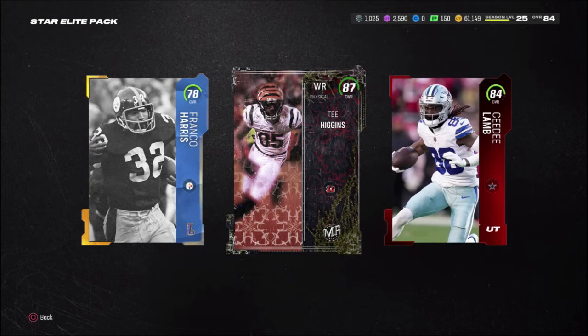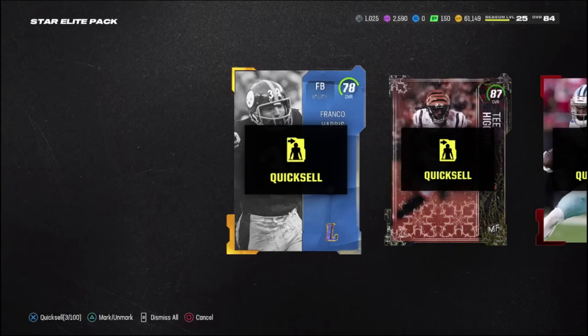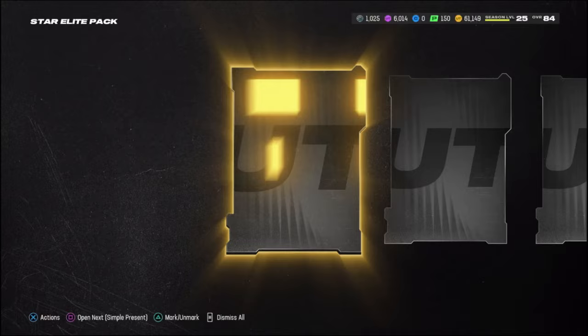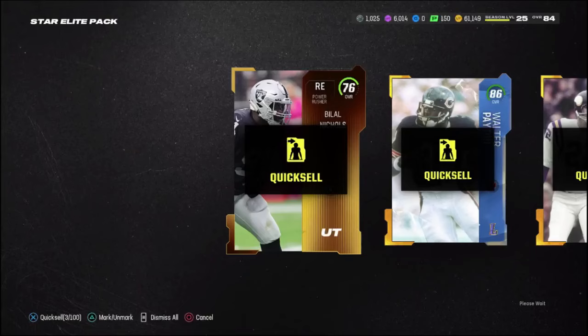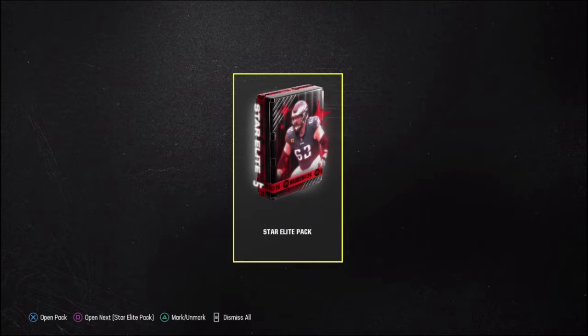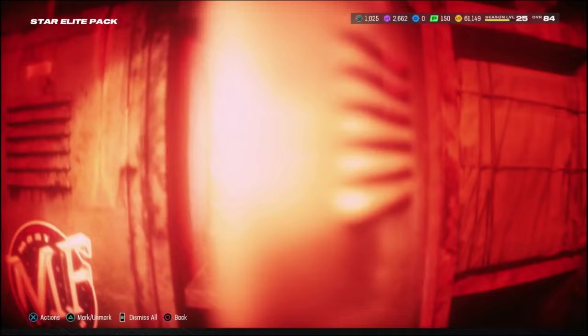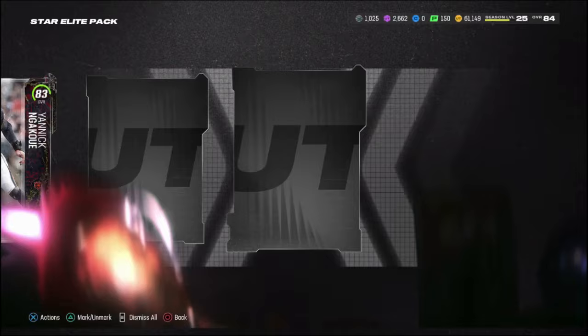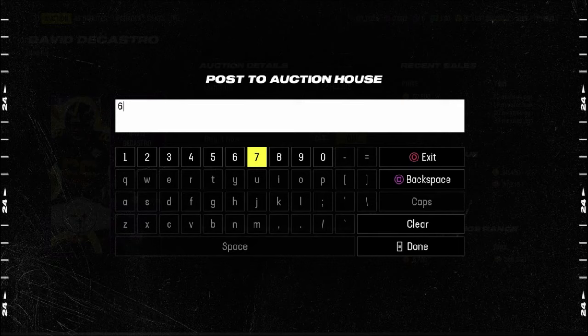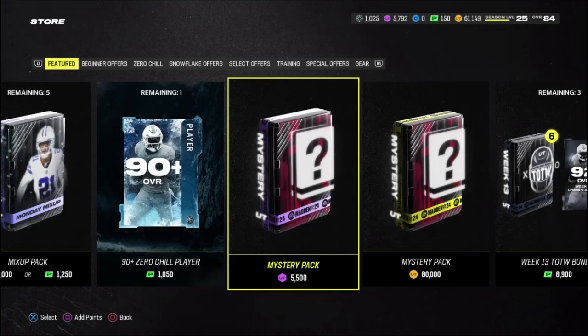Opening more packs: 87 T. Higgins, 84 CeeDee Lamb — quick sell all of those and we can buy another mystery pack. We get 86 Walter Payton and an 83 Krause. This is probably the last mystery pack since we're going broke. We get a star elite — can we keep the streak alive? 87 redux, and it's an 89 David DeCastro, selling for around 60k. I might need to end it here to keep my coin stack alive.